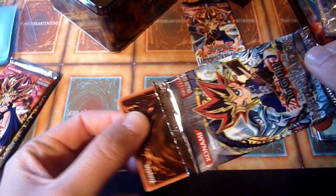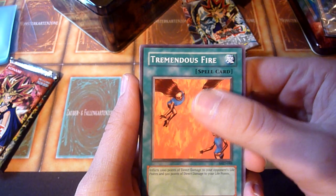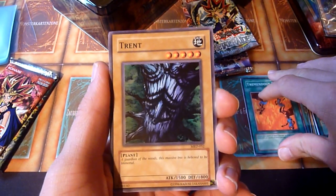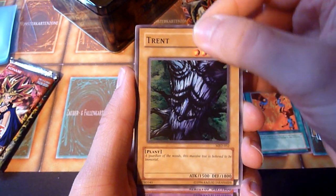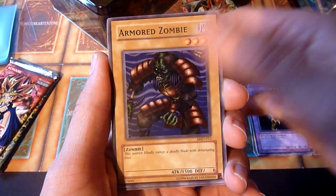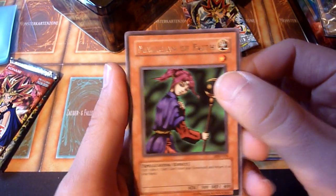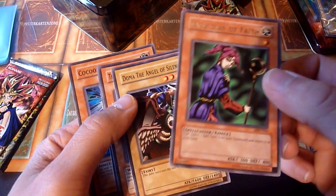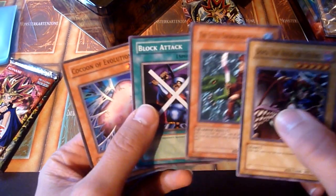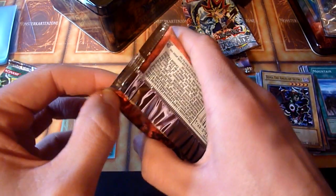This MRD pack was managed to be opened nicely. Tremendous Fire, which is a big upgrade from the Sparks we saw earlier, even though it burns you as well. We got an Ent. Punished Eagle. Armored Zombie, from Bones. And... Magician of Faith! Aside from the holo cards, this is one of the better rares you can see from MRD. But still feels a little meh — lots of commons and three rares so far.